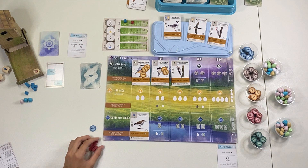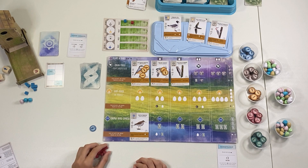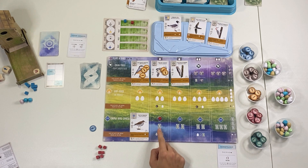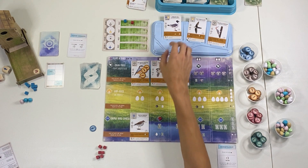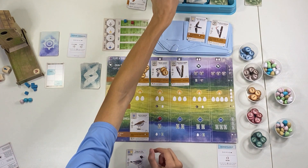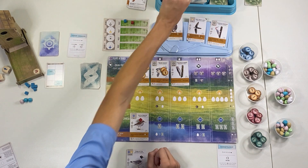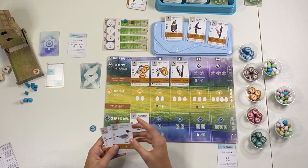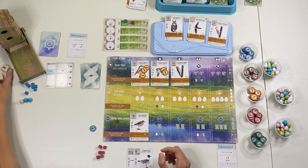Now we are heading into Round 2. I get to go first. This round we're going to want eggs in the grasslands — I don't have any birds for that and I don't have any bird cards either. I think I'll just gain one card. I want something to go in the grasslands, so I'm looking at one of these two — I think I'll take Franklin's Gull. Moving over — all players draw one from the deck, so I can draw a card. This does not apply to the automa.